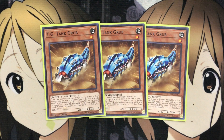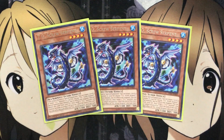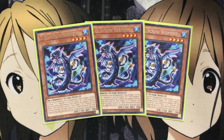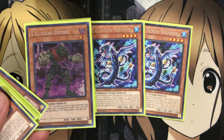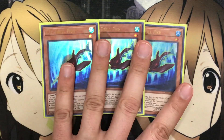I run three TG Screw Serpent as well. If this card is normal or special summoned, you can target one level four or lower TG monster in your graveyard except Screw Serpent and special summon it, but its effects are negated. You can also banish this card from your graveyard to target one TG monster you control and increase or reduce its level by one until end of turn — each effect once per turn. It's a great setup card, and at 1300 ATK it also works as a target for Gear Zombie's effect.